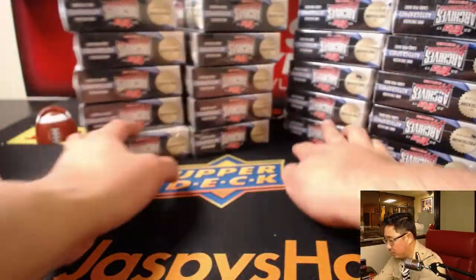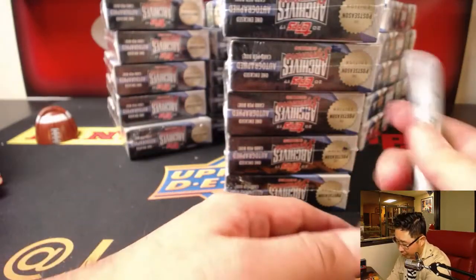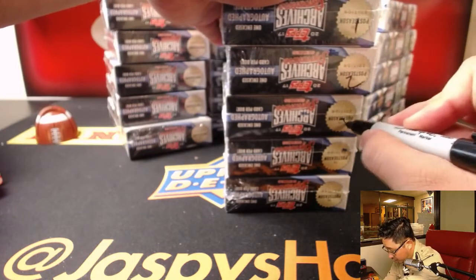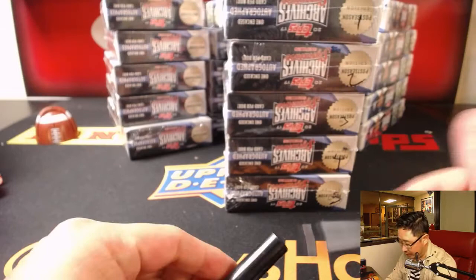So one, two, three, and four - we'll do this stack over here. We'll number these one, two, three, four, and five. Then we'll randomize names, randomize numbers, and see which box you get matched up with. Pretty nice stuff, archives - very nice price point.